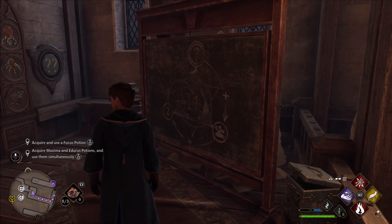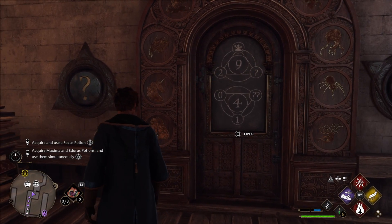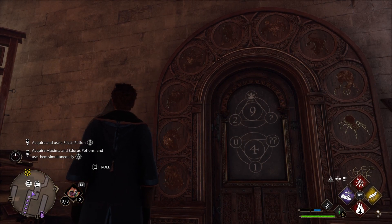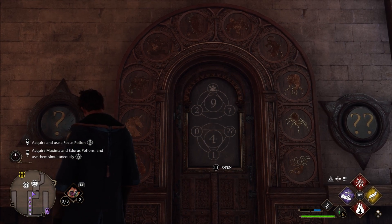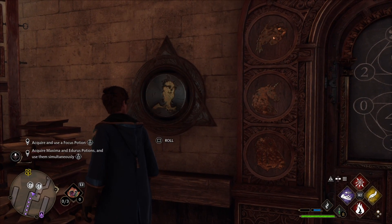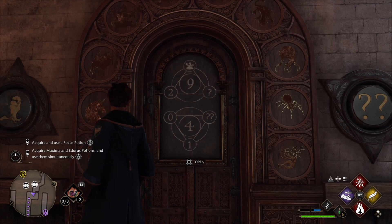This is the first puzzle door I found. First thing you need to do is press Reveal, and then start counting the animals from 0 to 9. In the first equation we have 2, and then we have the 3-headed hydra which is number 3, so 3 plus 2 is 5, and then we need another 4, so we roll it until we get that symbol, which is a 4.